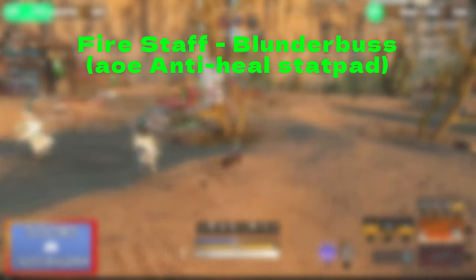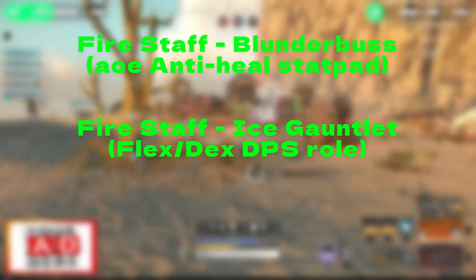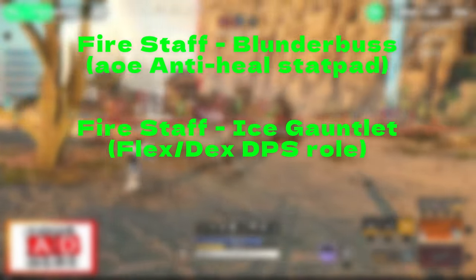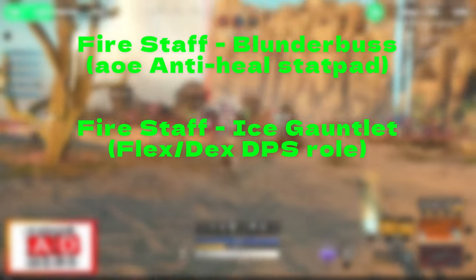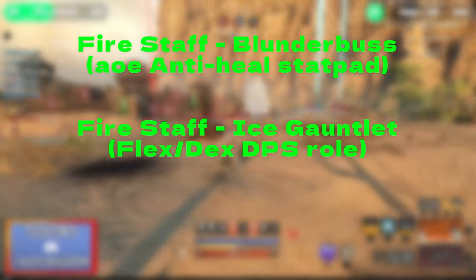I play Firestaff Blunderbuss as a full AoE stat pad role and I love to combine that with anti-heal effects. My role with that build is to provide as much passive anti-healing as possible on the clumps happening around the point and assist with high damage from the AoE combo. My second build is Firestaff Ice Gauntlet, mainly used for a flex or dex group in a war scenario, focusing on gaining advantage and territory on the battlefield.